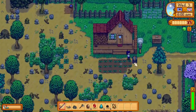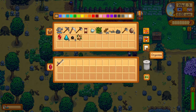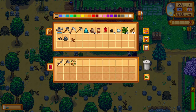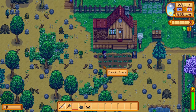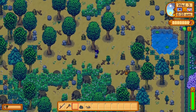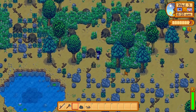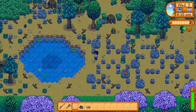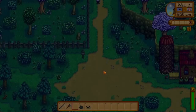First we want to empty our inventory and grab our fiberglass fishing rod. Now if you have at least 80 bait and you got copper ore from a fishing treasure chest yesterday, you'll want to make a chest and take it directly to the forest river and fish all day. If this is the case, you will need to remember to stop by Willie's tomorrow to buy more bait before you go fishing tomorrow.